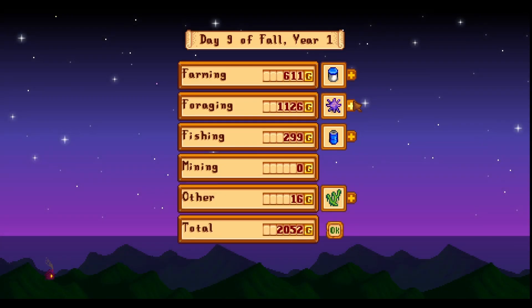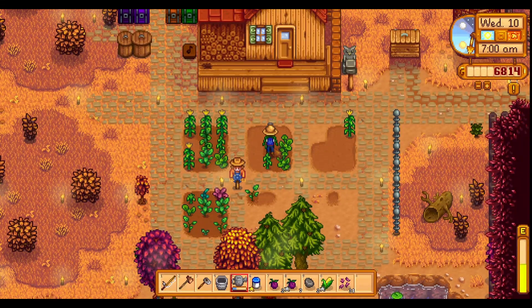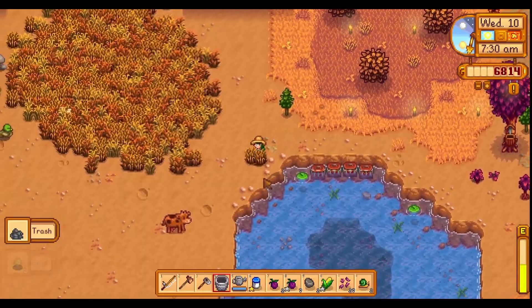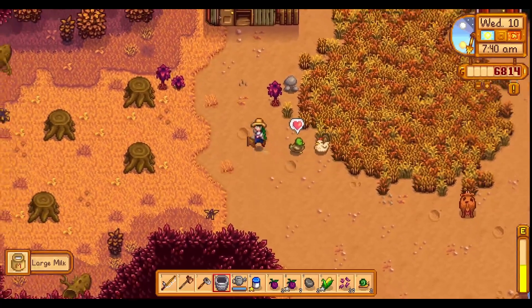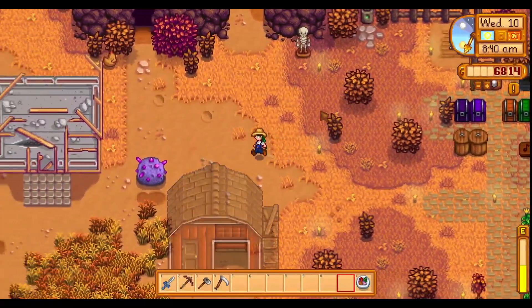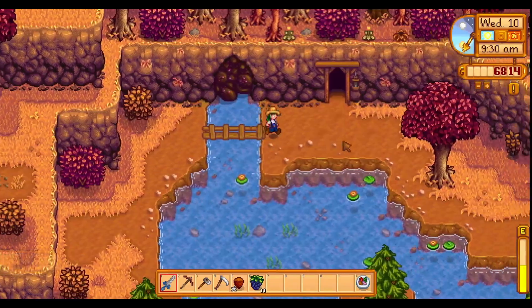Oh yeah, look at that - I made over 2,000 today. That more than made up for the 500 I lost. And I have some more eggplants. Now it's getting kind of late in the season to have so few plants. So I think today I want to go back to the mines to try to get some more random seeds, because that's where I've had the best luck somehow. And then I will run back to the ocean at night to try and get an eel for Emily. Oh, I have a duck feather already.